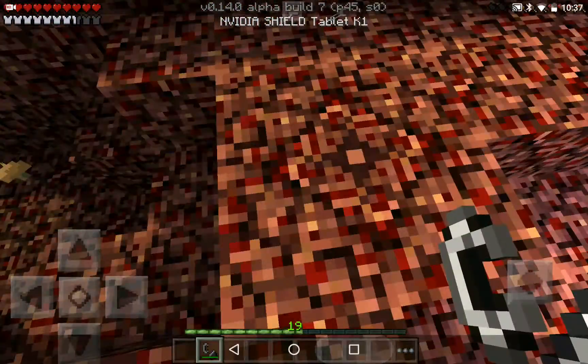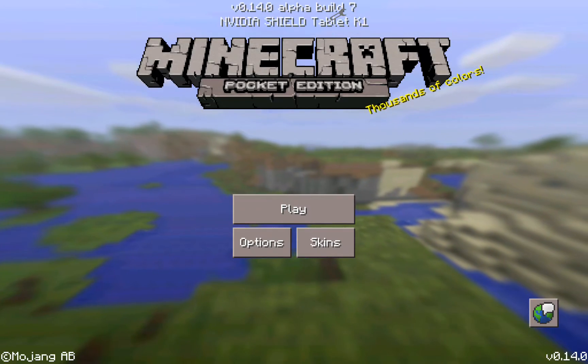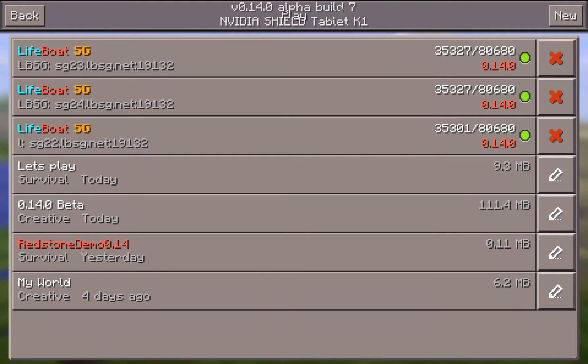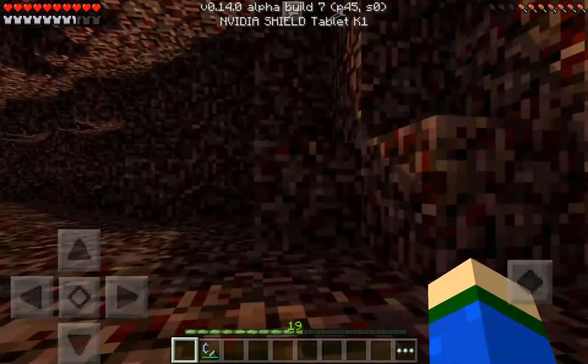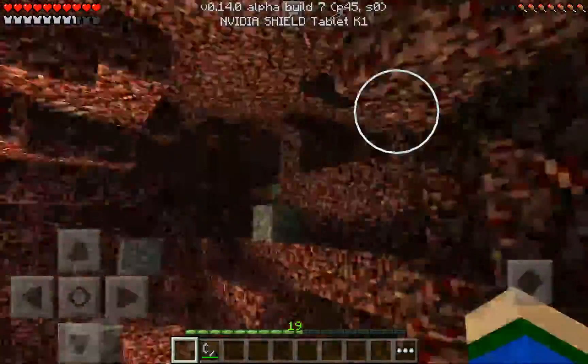For some reason the menu music is still playing — that's a glitch. It's supposed to change. There should be a certain type of music when you're on the menu, and then a different kind when you go in the game — it should start a new kind of music. I'm just gonna restart the game. Anyway, here's the Nether.